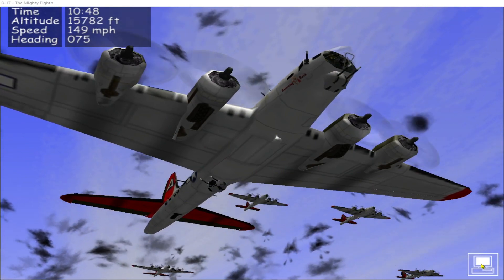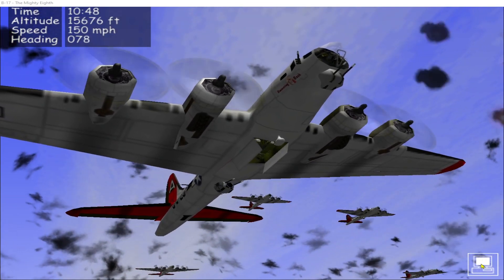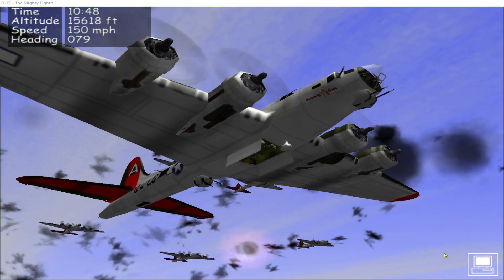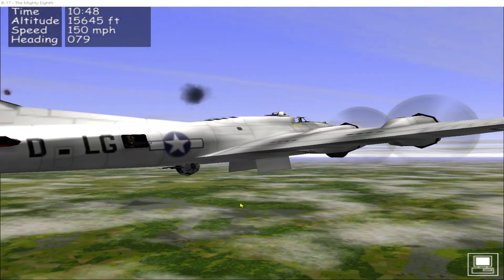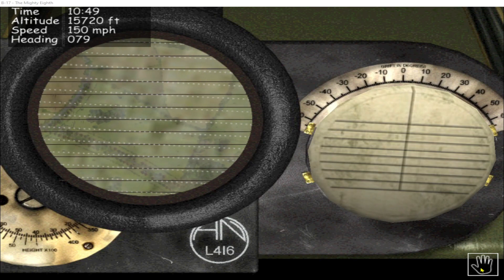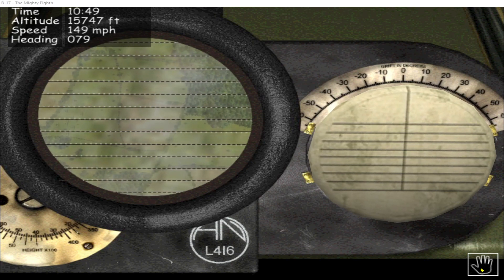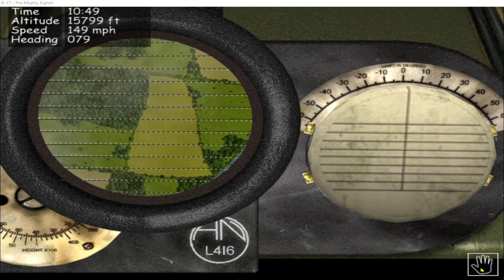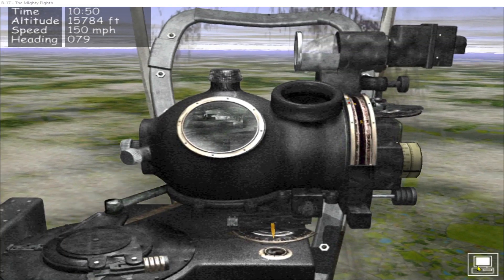We've now reached the initial point — it's time to go on the bomb run. It's quite tricky to figure out what the drift is when there's this much flak going off and pushing the plane around. The plane seems a bit more steady now and I'm getting about maybe plus two degrees of drift. The bombardier has got an offset of minus 0.1, so I'm going to reduce that — just go to minus one and see how that goes.